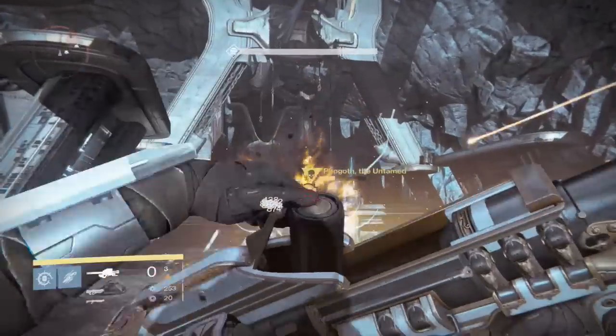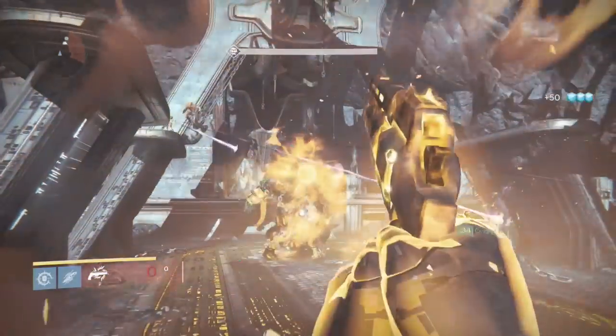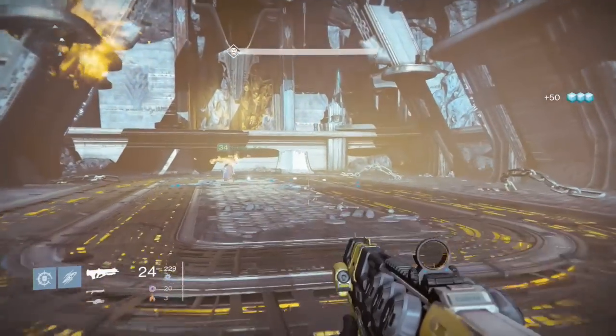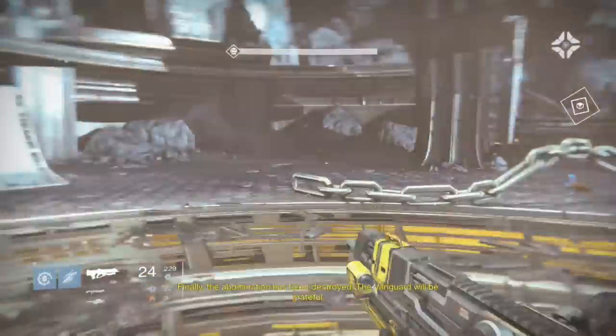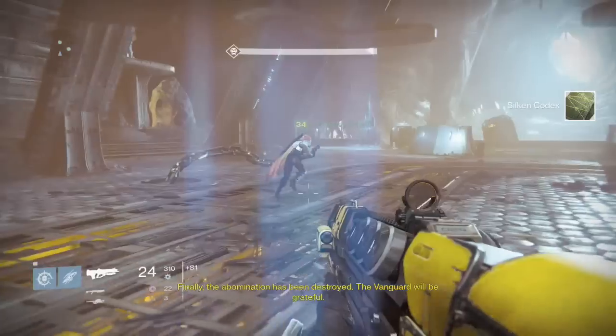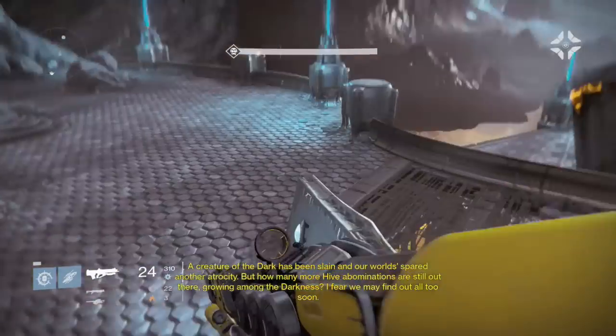Now if you don't have Gjallarhorn, that's okay. There's always that first technique where you can chill in the Shrieker room and shoot through a little crack where the Shrieker can't hit you, nothing else can hit you. It does take a little bit longer, but it's the safest way, especially if you're trying to solo this. That's if you do not have a crazy strong rocket launcher or just a rocket launcher in general.